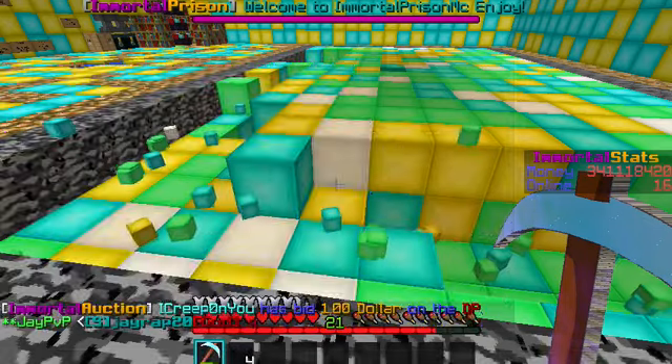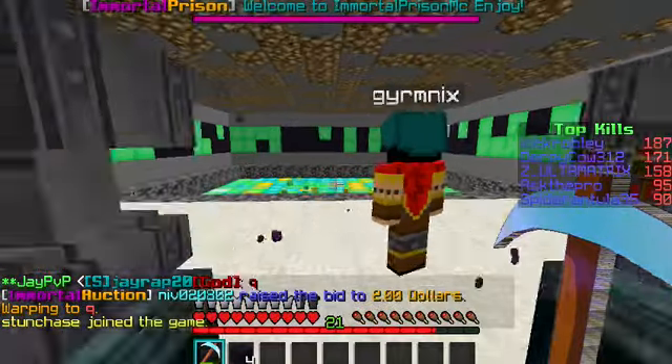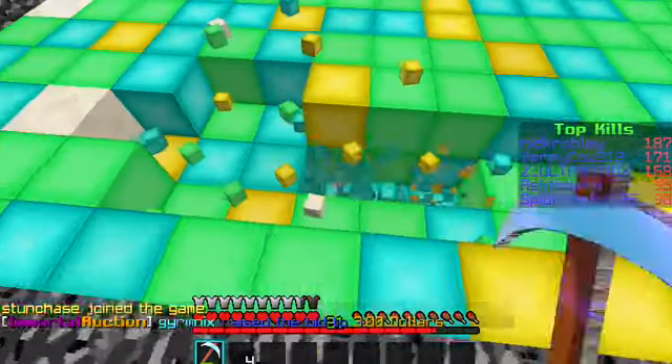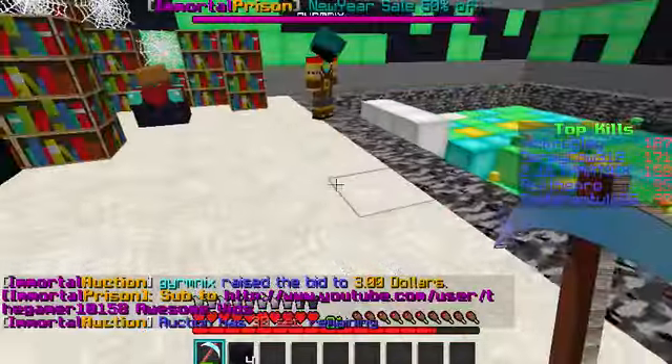Now I'm going to warp Q. There it is, warp Q. Oh, he's here. Q — very nice mine. They had quartz blocks and a lot more iron — I mean emerald. I've actually never really mined at this mine that much so I don't really know the prices.